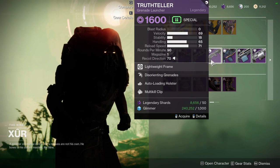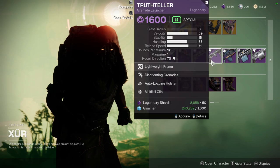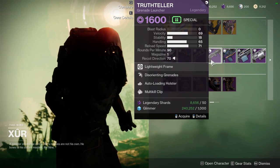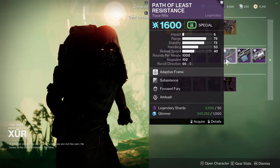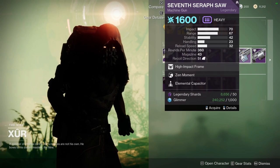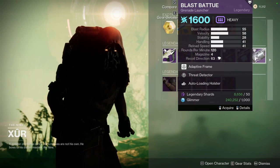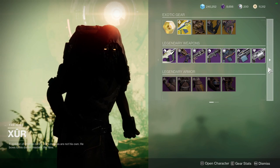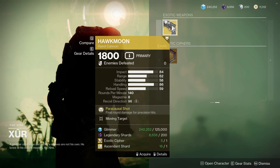Truth Teller with Disorienting Grenades, Auto-Loading Holster, and Multi-Kill Clip — if Multi-Kill Clip was something else I'd say pick this up, but it still has Disorienting Grenades so it is worth a pickup. Path of Least Resistance with Subsistence and Focused Fury — that's also a red border weapon, so if you're interested, pick it up. Seventh Seraph SAW with Zen Moment and Elemental Capacitor. Blast Battue with Threat Detector and Auto-Loading. I'm not really interested in any of them, honestly.